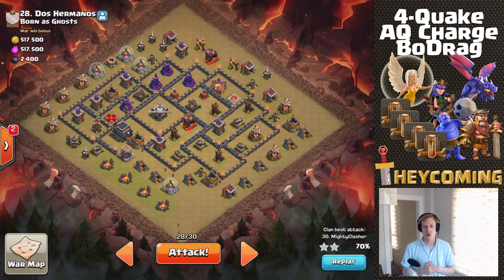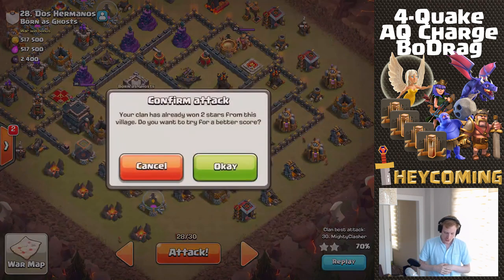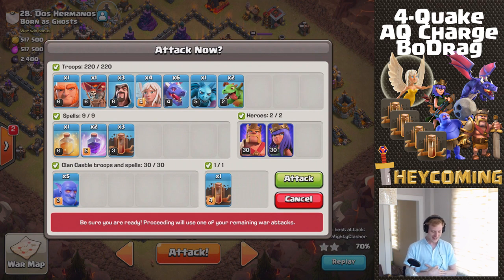Right now I'm going to be showing you the four quake AQ charge bow drag strategy on this base live. In my composition I have four healers, six dragons, a minion, two baby dragons, a giant, a loon, and three wizards. I also have four quakes as the title says, two rages, and one heal. The heal spell will be exclusively for the dragons, and hopefully I can save one rage for the dragons too, although that might be a tall order given all the point defenses the queen will encounter.